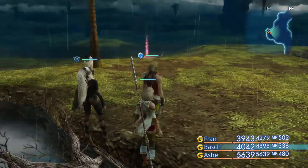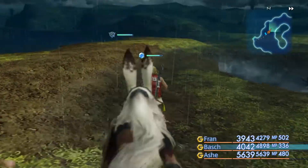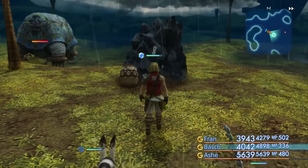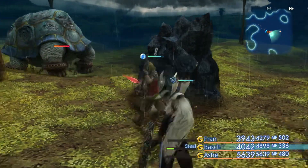This is Big Baby J with another episode of Final Fantasy XII: The Zodiac Age. This episode, I'm going to show you how to make a very powerful Samurai's Katana.